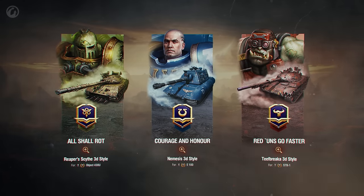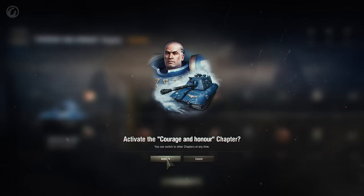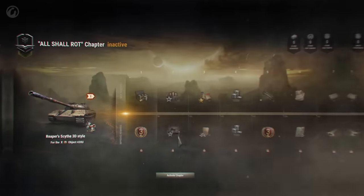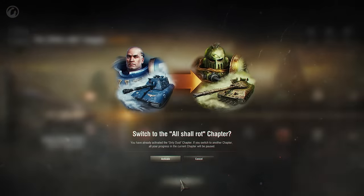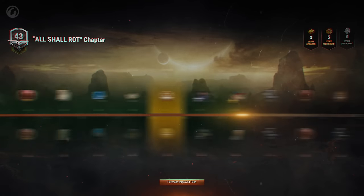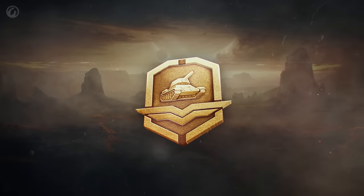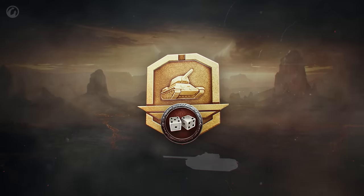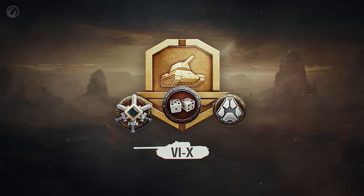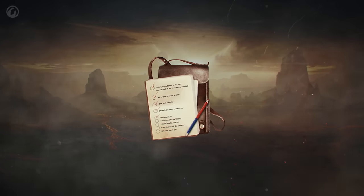The regulations are the same as in the previous season. You can select a chapter and then switch to any other at any stage of its completion to receive the most desired rewards of the base or improved pass, including standard equipment and bounty equipment. To complete Battle Pass stages, earn points in random battles in Tier 6 through Tier 10 vehicles and in the Steel Hunter and Frontline modes. You can also earn them for completing daily missions.